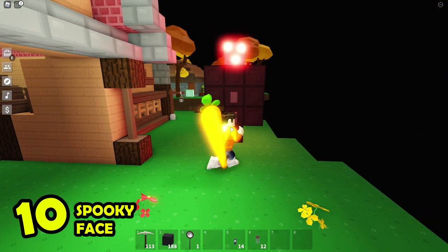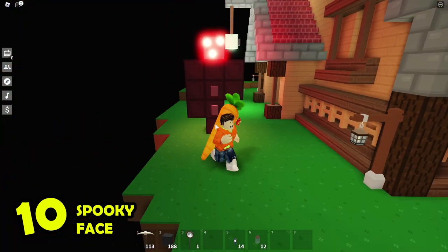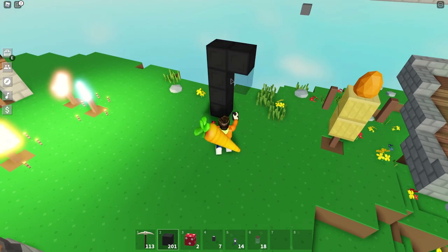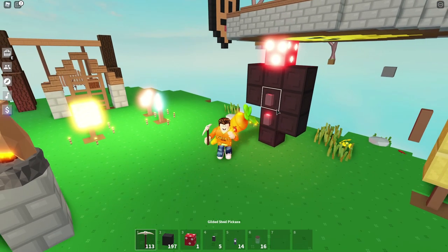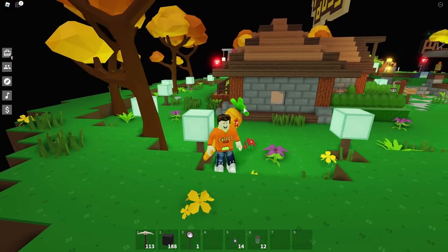Number 10, a spooky vase. I saved the best for last because this looks so awesome that I'm sure a lot of people will build this. What you need is a mushroom block — the mushroom block has these natural white dots on it that look like a face. So when you place this mushroom block on a dark body and put some red lights around it, the face will glow and it will look like a spooky face. If you look at it from far away, it looks like it is looking right at you.